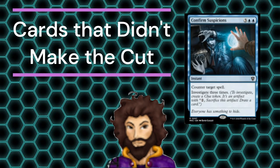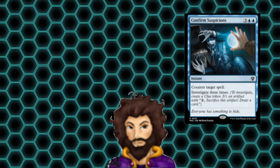Starting off our list, we have Confirmed Suspicion. It's the only counter spell that came in the deck. It gives us 3 clues as a bonus, but 5 mana feels like a lot to hold up just to counter a single spell. The 3 clues are nice, but we have a lot of ways to generate clues already built in, and I think we can afford to lose this one.